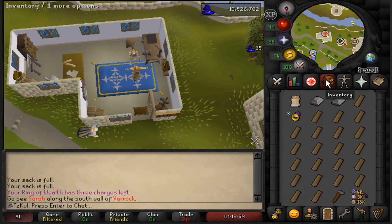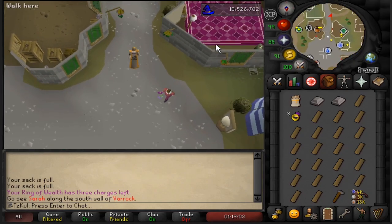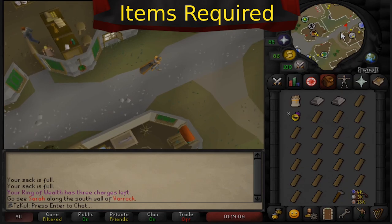Mahogany Homes! The only requirement is not to be homeless, so make sure you have a home before starting this minigame. Let's get straight into the items you're going to need and what your inventory is going to look like.